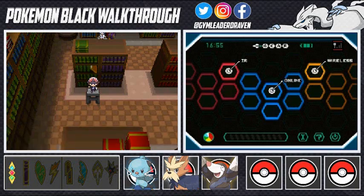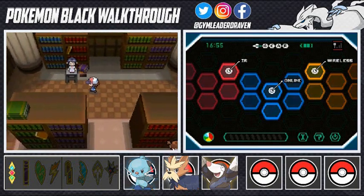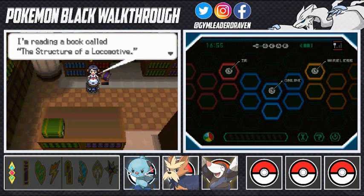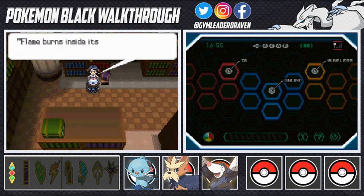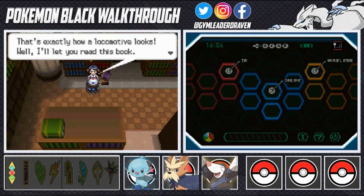At first I thought it was a topic about a Pokemon, but really it's talking about a locomotive. Talk to this person right here — she's reading a book called 'The Structure of a Locomotive.' Is this the correct book? Yes it is! Flame burns inside the body and gives off smoke from the head while it runs — that's exactly what a locomotive does. She'll let me read the book, but first she wants a Pokemon battle.